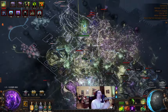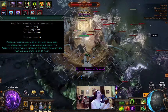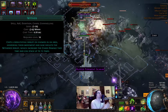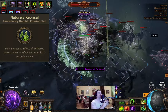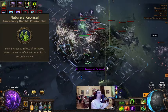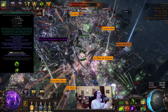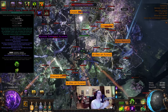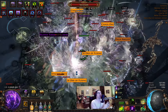Our biggest damage multiplier comes from a secondary source: we inflict Wither on monsters, which is 90% chaos damage taken increased by default. We also get an ascendancy node that increases the Wither effect and gives us a chance to inflict Wither. Because the on-hit uptime isn't great, we use Withering Steps, which instantly applies 8 stacks of Wither on the target. That ramps up all damage while Toxic Rain also applies more stacks.